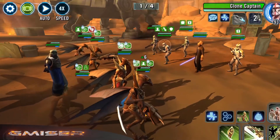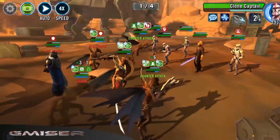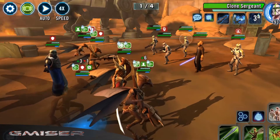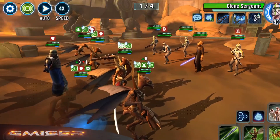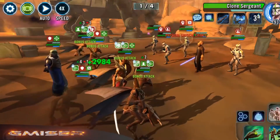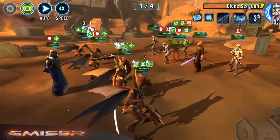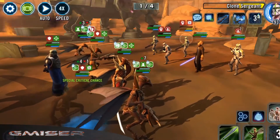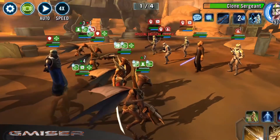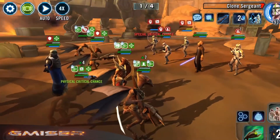No need to regenerate health and protection yet. I want to take the AoE capable characters out as soon as possible, so I want to call my Spy to assist. I'm going to attack this guy. Looking good - this guy's gone.